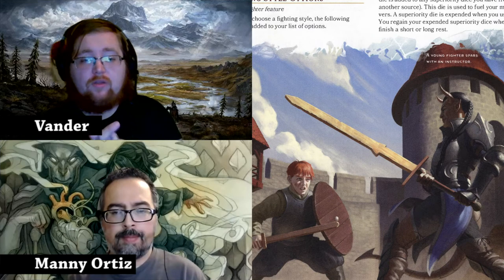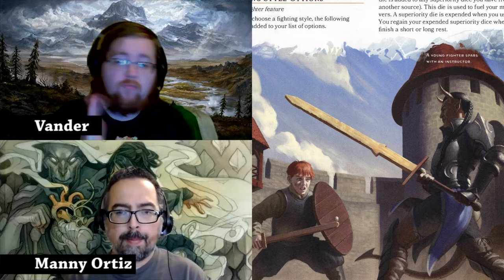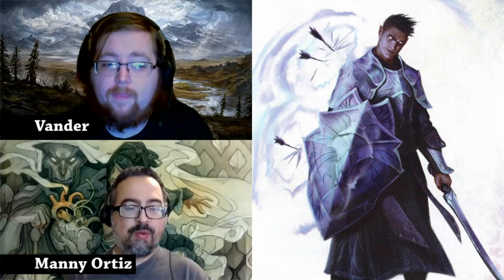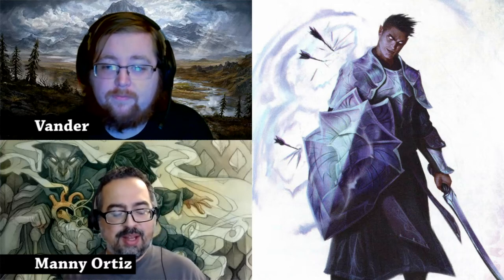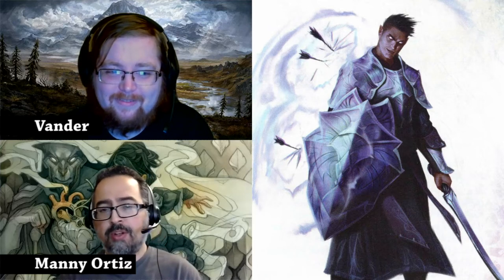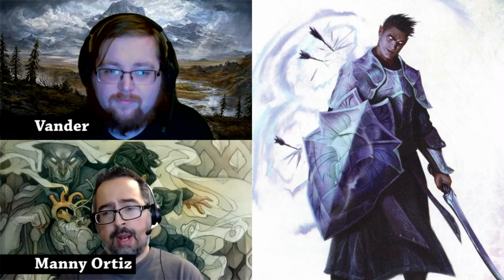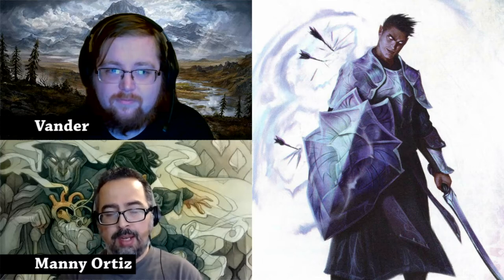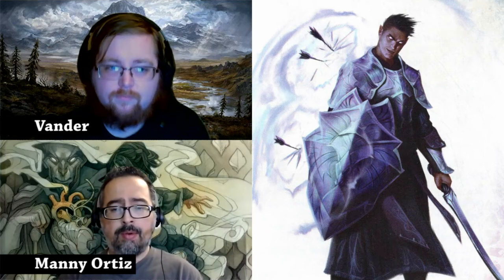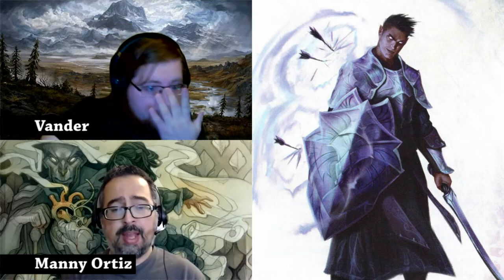We have the Psi Warrior subclass and the Rune Knight to talk about. The Psi Warrior is pretty much a Jedi, plain and simple. Like monks have ki, Psi Warriors have psionic energy. The abilities they have are limited to the number of psionic energy dice they have. So they get things like Protective Field, which helps reduce their damage taken, and Psionic Strike. They can also fling a weapon and control it, and instead of using strength and dexterity modifiers, they use their intelligence modifier. There's also telekinetic movement — moving objects with their mind, which is very familiar.